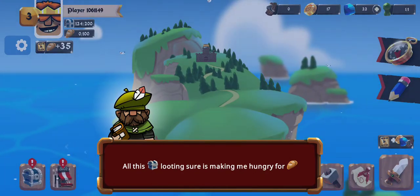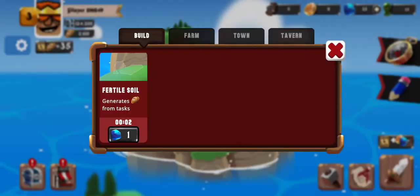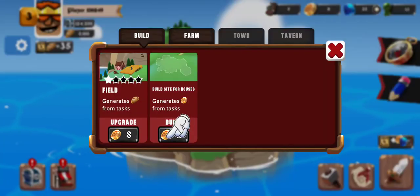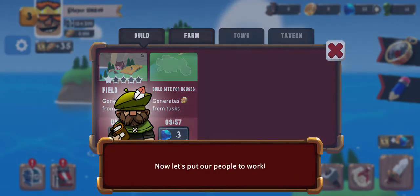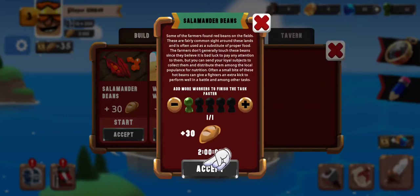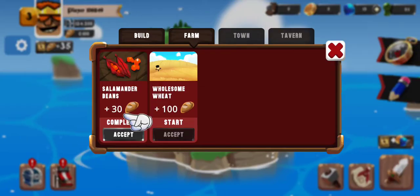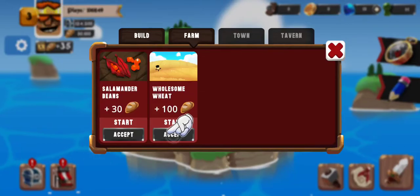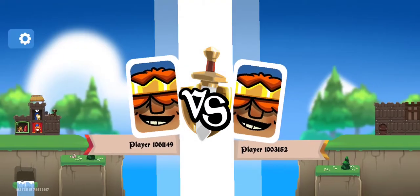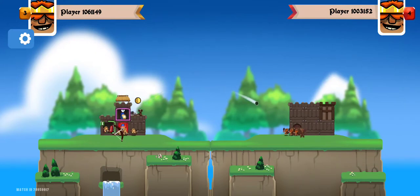All this looting sure makes me hungry. There's some bread, sir. I don't know what that's about — why he would have to feed this guy. Maybe he helps you out if you feed him. Now let's put our people to work. We have a farm, we have a town, we have a tavern, we have a build section. So there's more to it than just building your castle, that's for sure. I wish I would have added on to my castle more before I went back into battle.